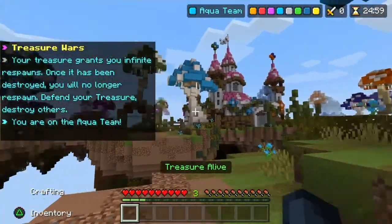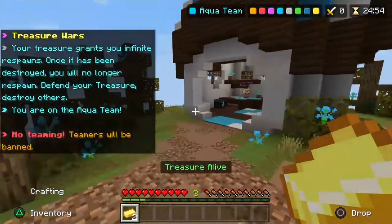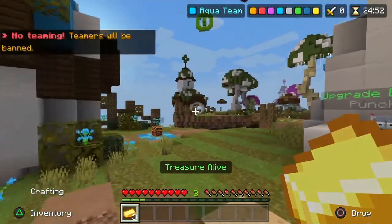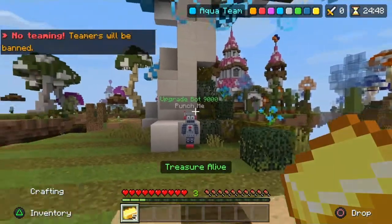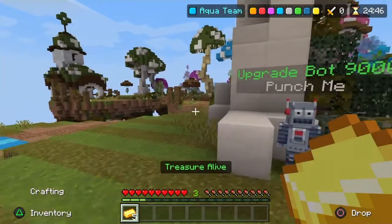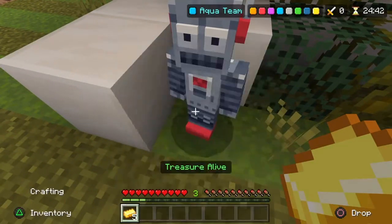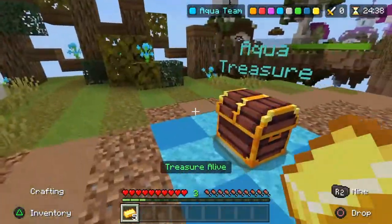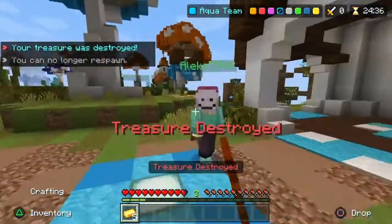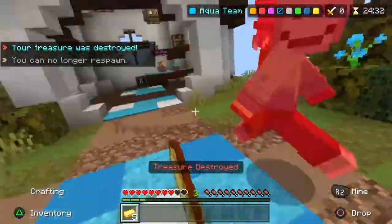I really like this map, I don't know why — just don't judge. I just really like the Mushroom map. And if you guys have never played Treasure Wars, it's a little bit different than Bed Wars — you can upgrade this bot dude with two diamonds and your gold generator goes faster. And instead of beds, you have treasures.